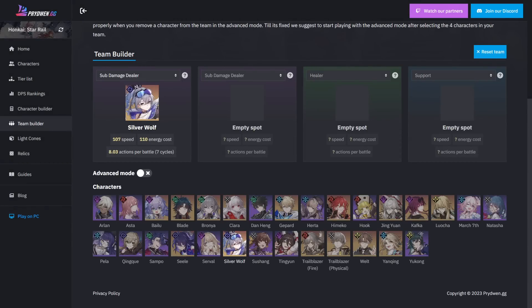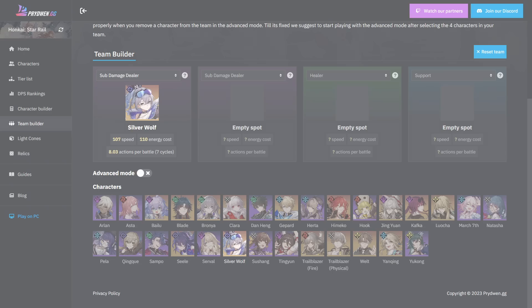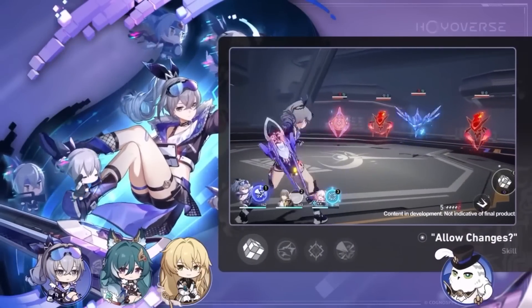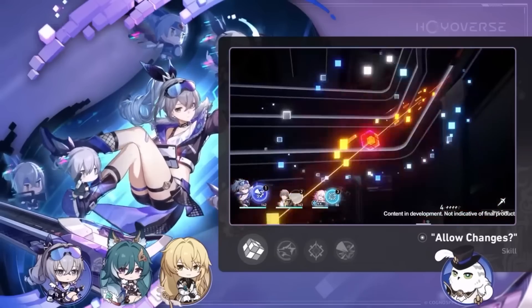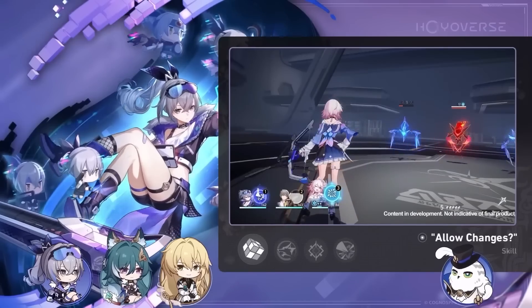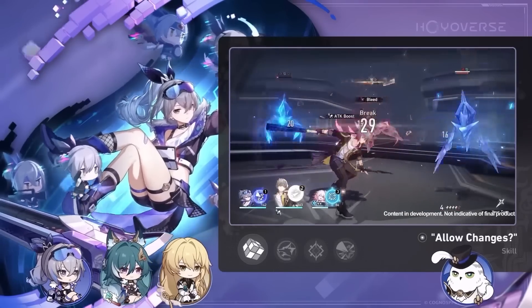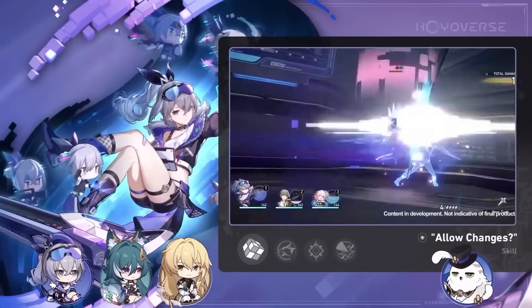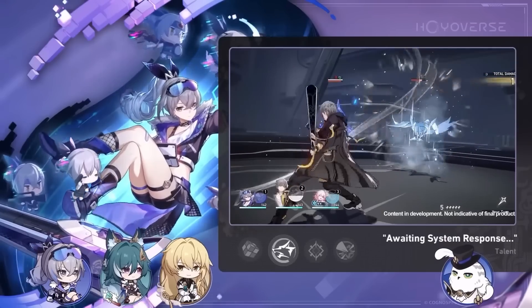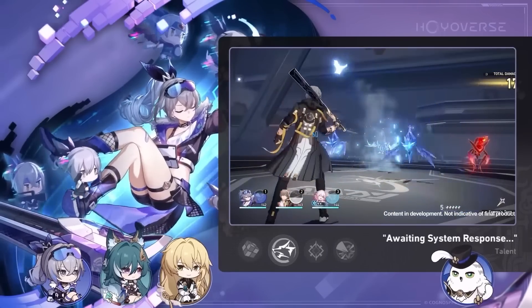Let's talk Silver Wolf specifically. From trial footage, she looks to have roughly 110 energy cost for her ultimate, and you want to use it as frequently as possible since it applies a defense shred based on live stream info. Assuming she functions like other characters, with an energy recharge rope she'd be able to ultimate every four actions. For support, that's okay, but she'll have trouble keeping that debuff up unless she's very fast — which hurts her viability.